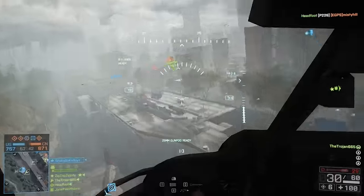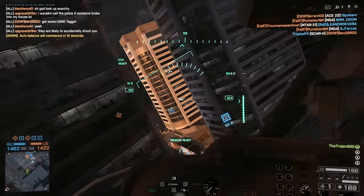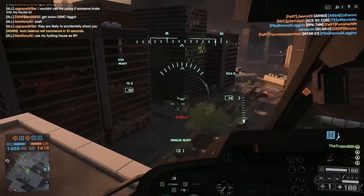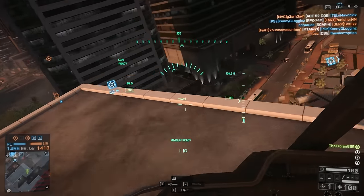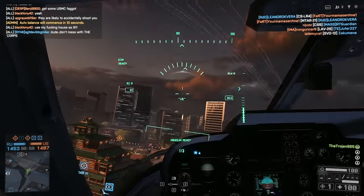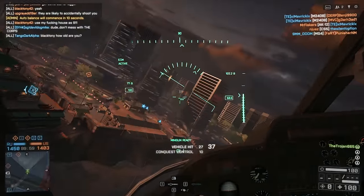Let's get into the first clip. I'm playing on Sunken Dragon in the Z11, going up against another little bird that has a big advantage over me — the little bird is just way better on this map. Right now I'm just playing chicken with him, not sure if he's got engineers locking me or if he's running heat seekers, just trying to close the gap so I can get close with my mini guns. It's very clear he's running heat seekers and has an engineer or two repairing him.